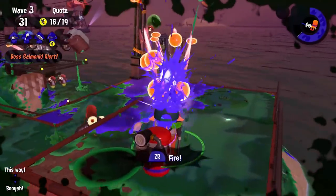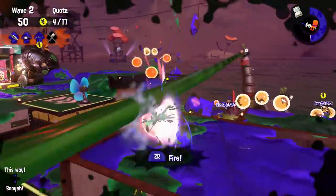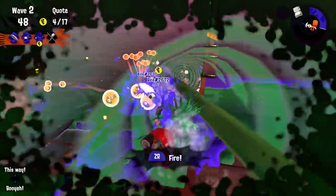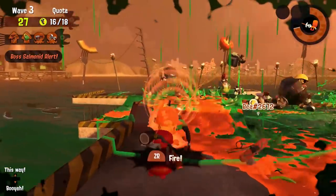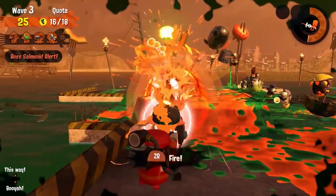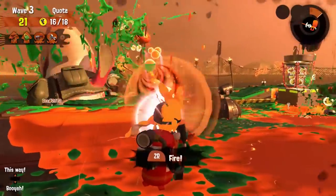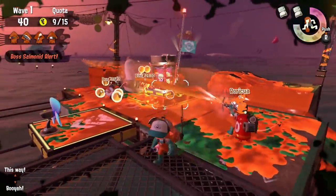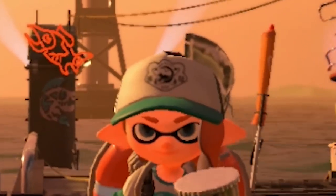The main drawback of using the Stingray is that you're basically a sitting duck. If the turf around you isn't inked, you can easily get splatted by basically everything, and you can't run away. In the case that there's a lot of enemies around, you might wanna go to a somewhat safe spot and wait until it's between attacks to pull out your special. And if you see a teammate using Stingray, please stick around them to protect them — they're basically a baby.